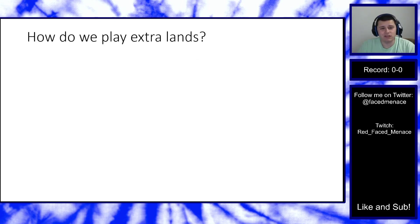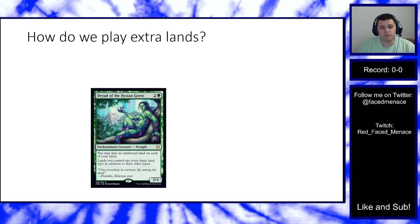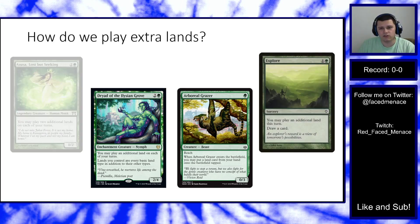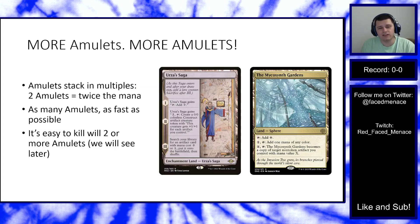We play several cards to stack multiple land drops in a single turn. Dryad of the Elysian Grove is a three-mana 2/4 that lets you play an additional land and makes all your lands every land type. We also play Arboreal Grazer, which puts lands directly into play from hand, and supporting cards like Explore and Azusa that let you play additional lands. Dryad is the most important, with Arboreal Grazer being a unique one-shot mana effect.